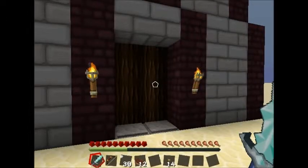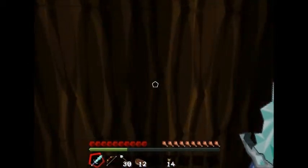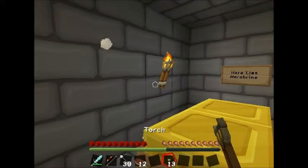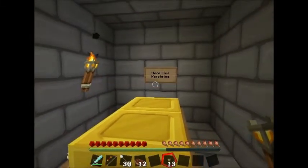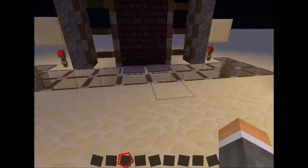Hey guys, I was just out exploring and I found this sort of temple thing. I'm not really sure what it is, so I thought I'd have a look at it. It's going to be dark. A zombie! What is this? Is this a coffin? Oh my gosh. Guys, welcome back to Dead Easy episode number 2. I hope you enjoyed my little piece of drama — it was probably really terrible, but hey, I tried.